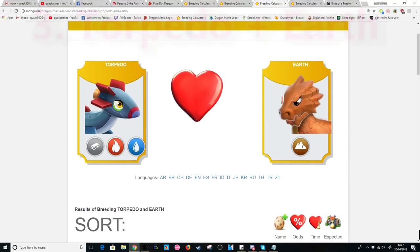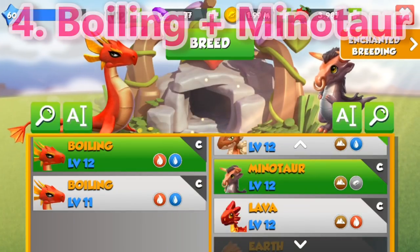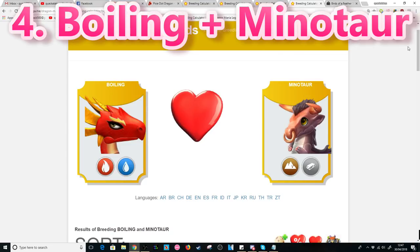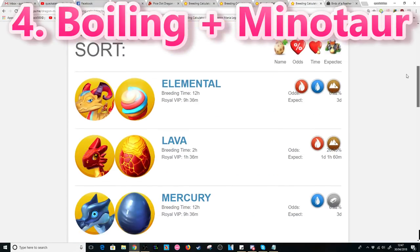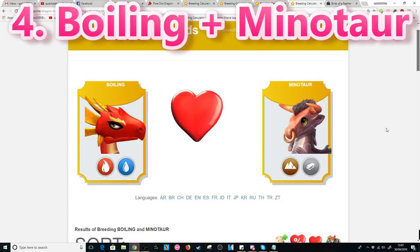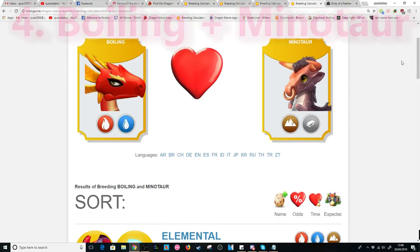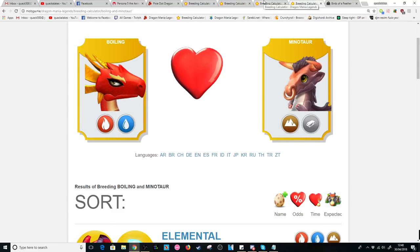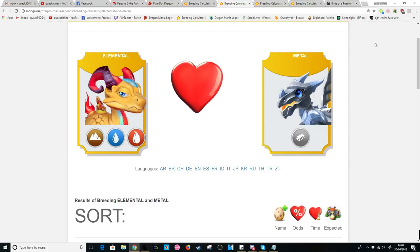Even if you don't have any epic or rare dragons, the fourth combination is the Boiling plus Minotaur Dragons. These are two common dragons — a very easy combo to get a hold of — and this also has eight possible outcomes giving the same chance as the third combo. The breeding timers are slightly higher, but if you're a brand new player who just got the metal element unlocked, this is probably your best bet. Also note that if you have another dragon with the same elements as any of these suggested dragons, you can substitute it in.